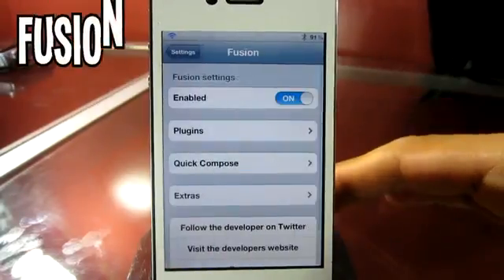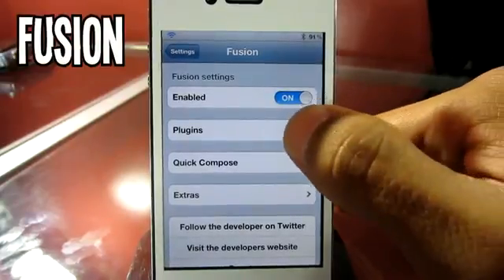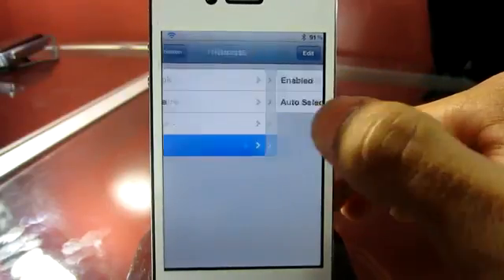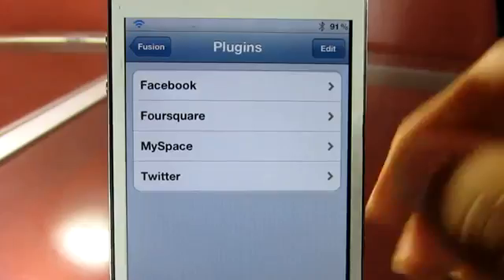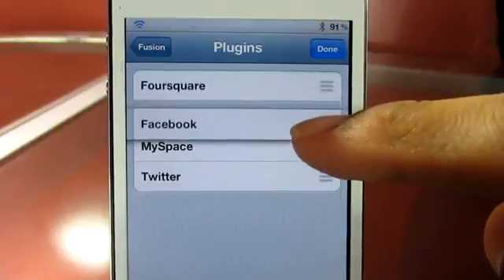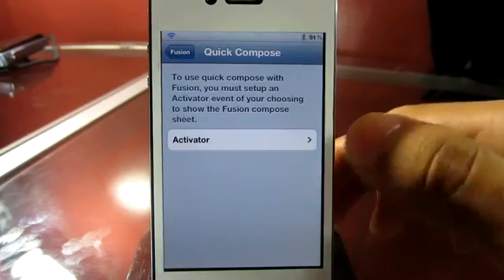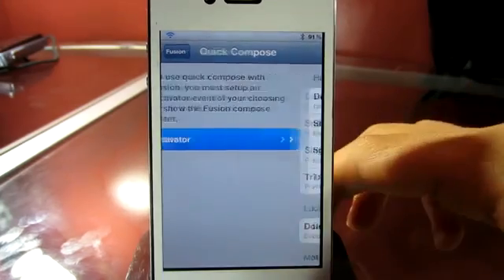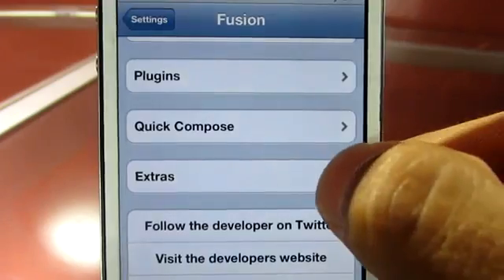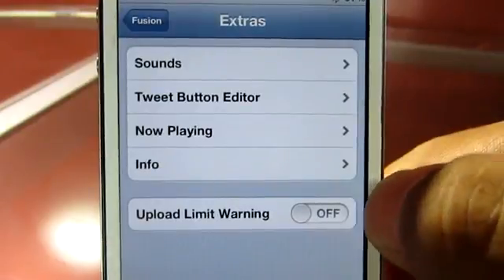Last but not least, the fifth tweak I have for you guys is called Fusion. You can find this one in the BigBoss repo for free. Heading over to settings, you can enable or disable it. You also have a few plugins — Facebook, Foursquare, MySpace, and Twitter. You can go into each, enable them, and organize them by hitting the Edit button and putting them in any position you want. Once done, you have an option that lets you compose a post, and it activates wherever you set it to pop up — I have mine set to double tap the status bar.